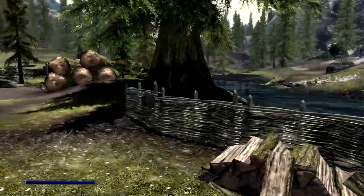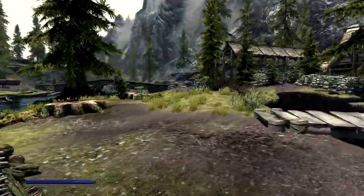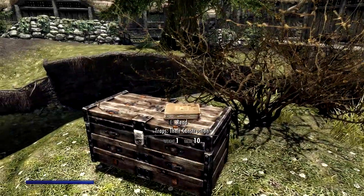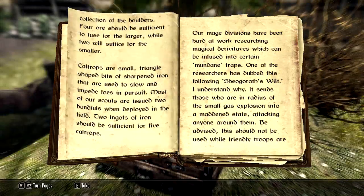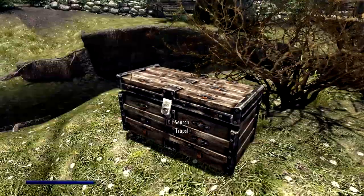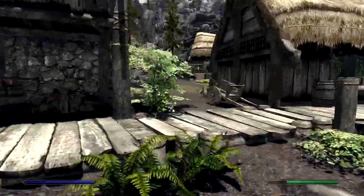Here we are — 'Traps and Their Construction' by Linthral, 12th Flannelwood Regiment, 8th Legion. I'm not going to read all of this because it's a long book. I think if I take it I'll learn all the recipes. And what's in here? That's cheat items — no thank you, I'll make them myself. Well, we got what we came here for. Let's move on.